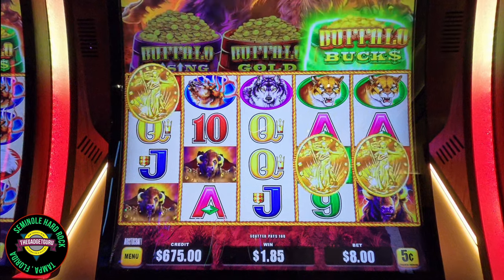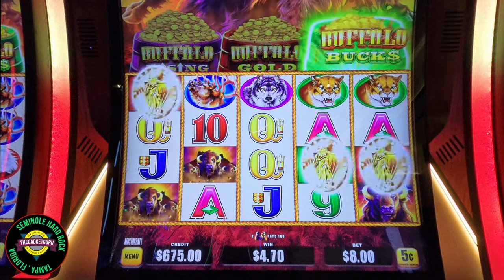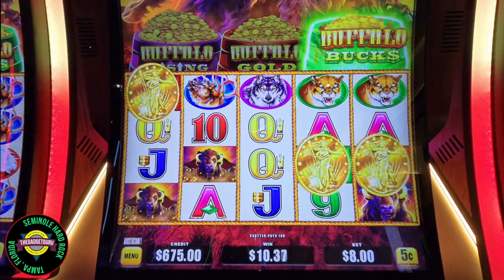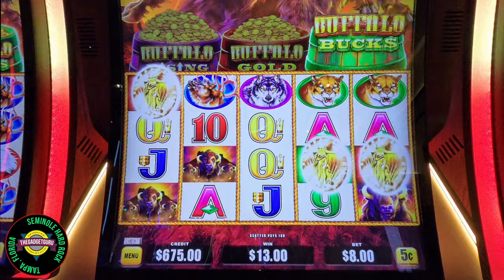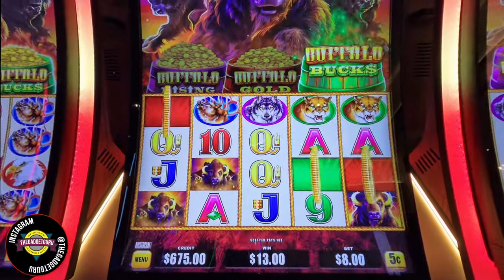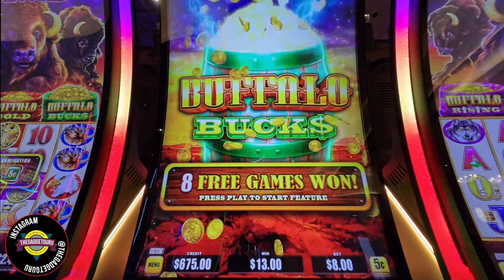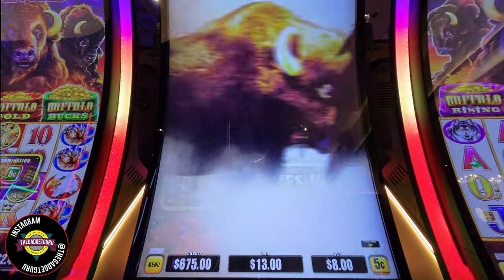Oh, we got a triple! Now what happens here? Okay, we're going to a bonus round — it's Buffalo Bucks. I have no idea what's going to happen now. Sorry, I didn't mean to kick the camera. So let's learn this together. Let's hope this is a good one. I think this one you get little bags of money to pop on. Eight free games — let's play to start.